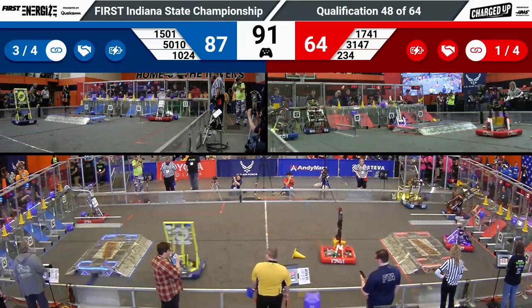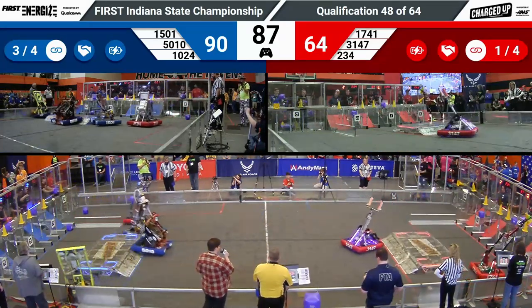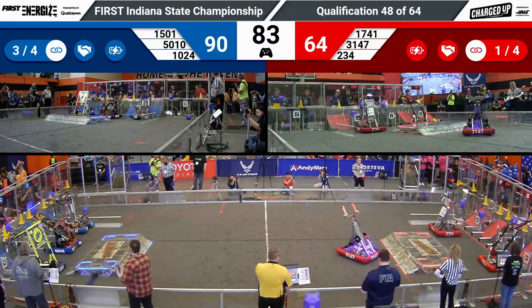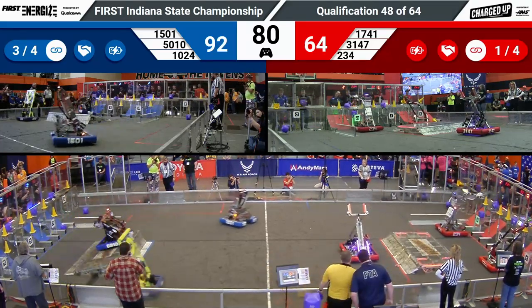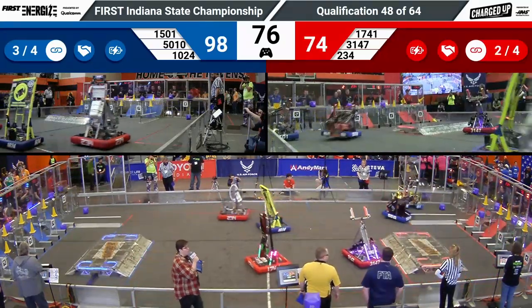A minute and a half left. Munster Horsepower scoring a cone and a link in the cooperation grid for the Red Alliance. Meanwhile, over on blue, they've got one, two, three links so far and an in unison triple score from the three Blue Alliance robots.